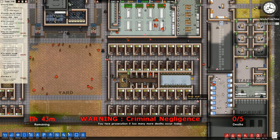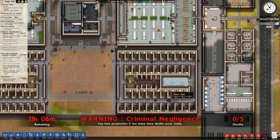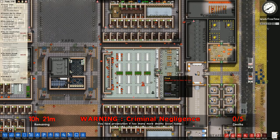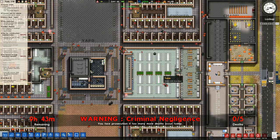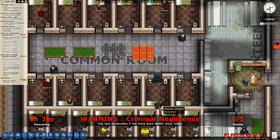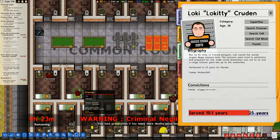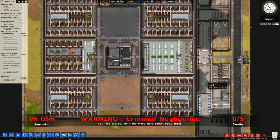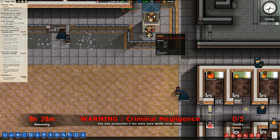Warning - criminal negligence. You face prosecution if too many more deaths occur today. We're over halfway through the day though, which is good. Increase the size of our security force - if we just got two more we could then... danger level is flying up, that can only really mean one thing.